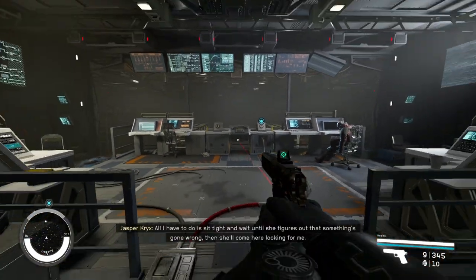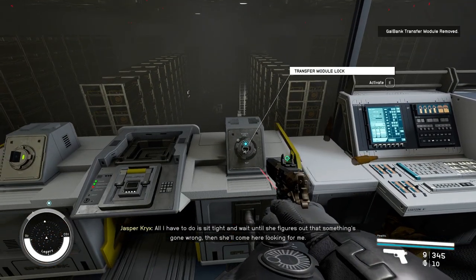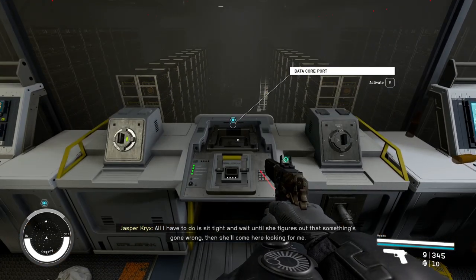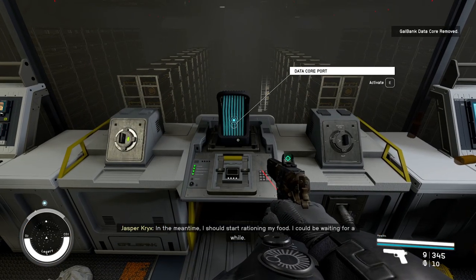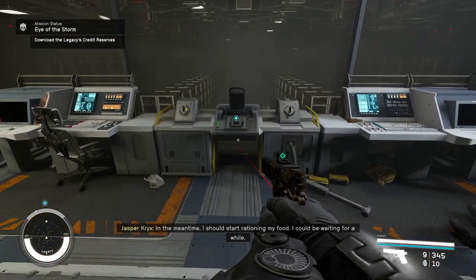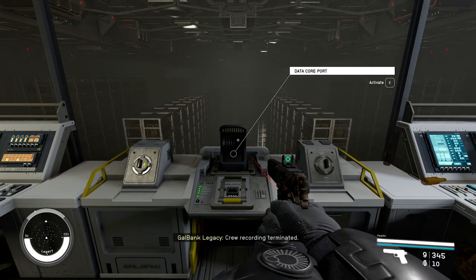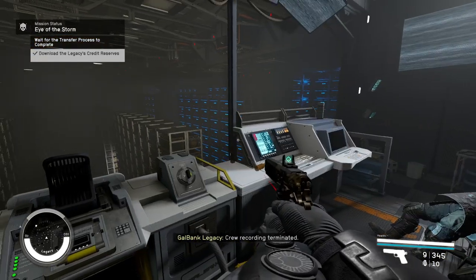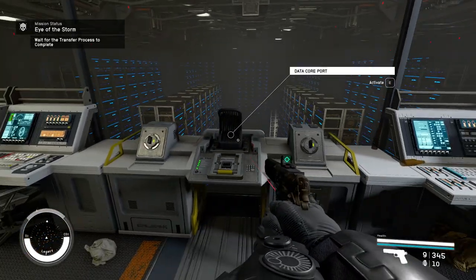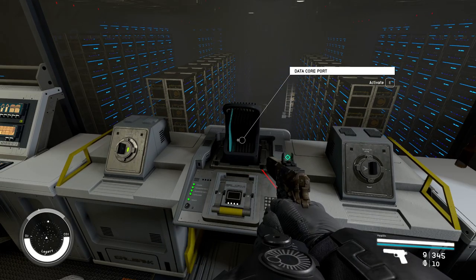I go back, activate the right one, activate this one, and now activate this one. It worked! If the servers light up like this, that means it worked, and the data core port is going to light up as well.